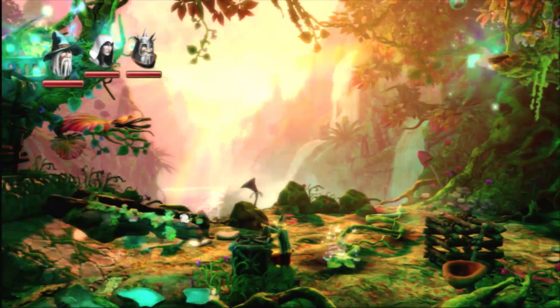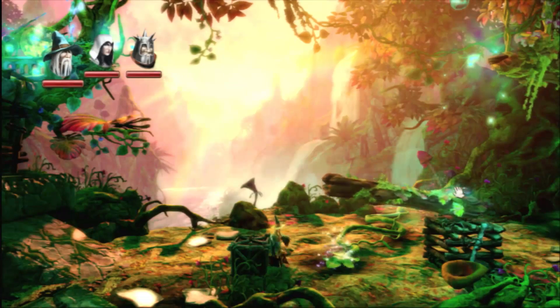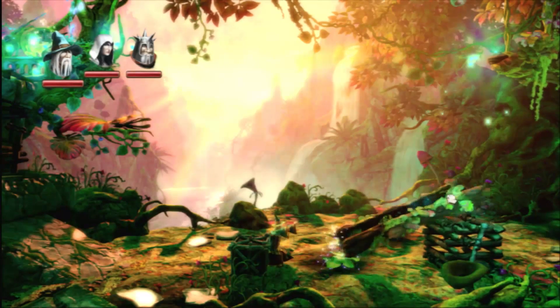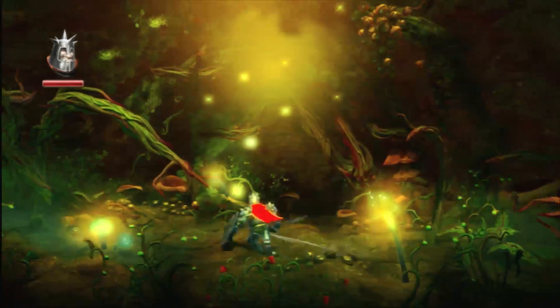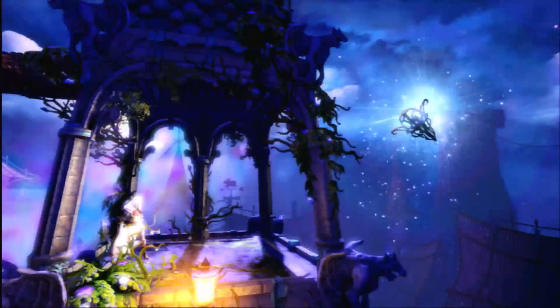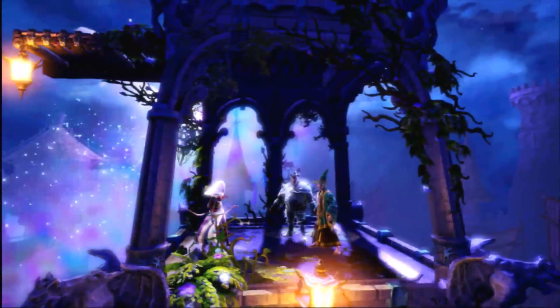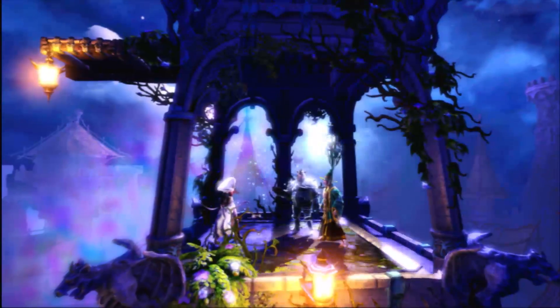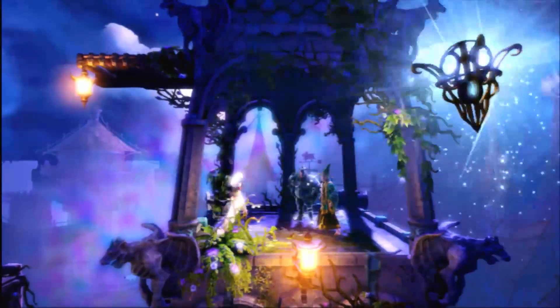Like the original, Trine 2 is an action platform game that has a heavy focus on puzzles. The game sees three characters bond together by the power of the Trine: Amadeus the Wizard, Pontius the Knight, and Zoya the Thief. The kingdom is in danger, so the mysterious Trine reunites the heroes who have to save the land from goblins. The way they have to do this is each use their own abilities to solve puzzles and defeat enemies.